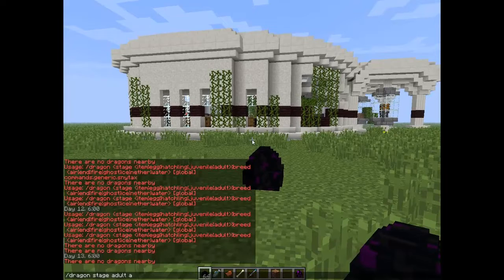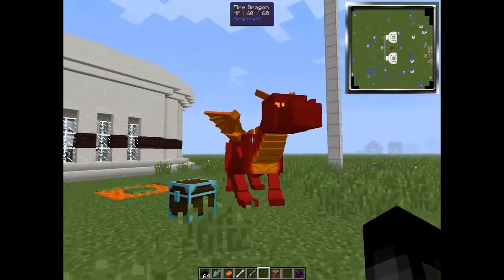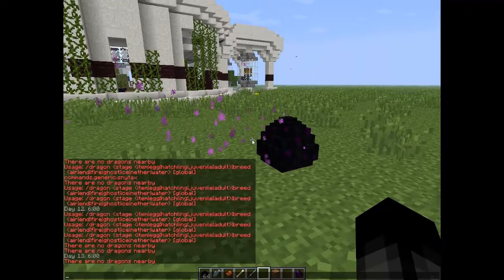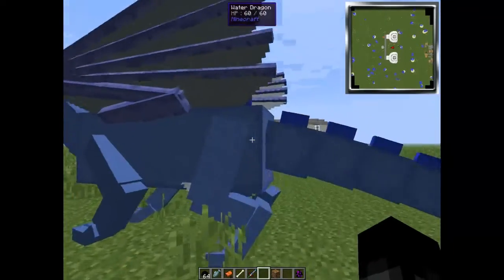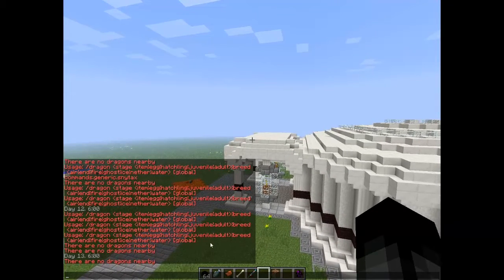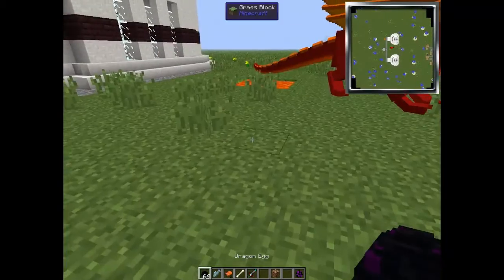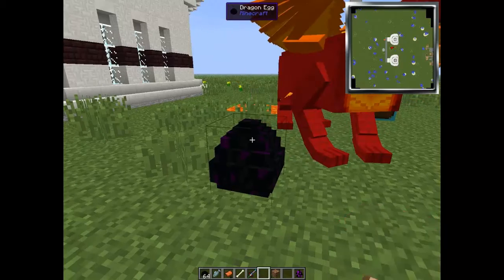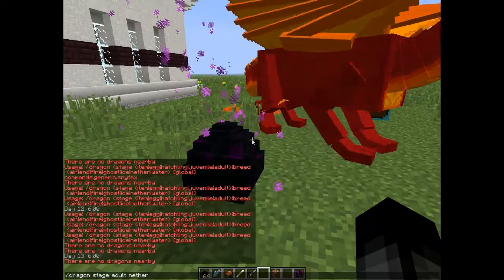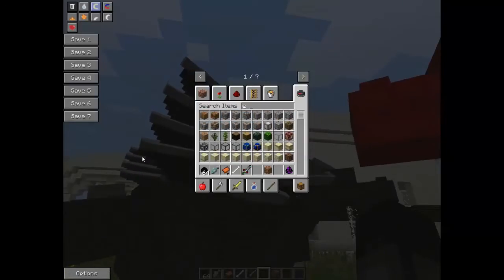Next, let's try the nether dragon. I'll right click the egg and do the command with 'nether'. Interestingly, it seems to spawn a water dragon instead — so some of the things are mixed up. Even if there was only one kind of dragon, it's still a cool mod. I also tried 'ice' and it spawns a regular dragon.